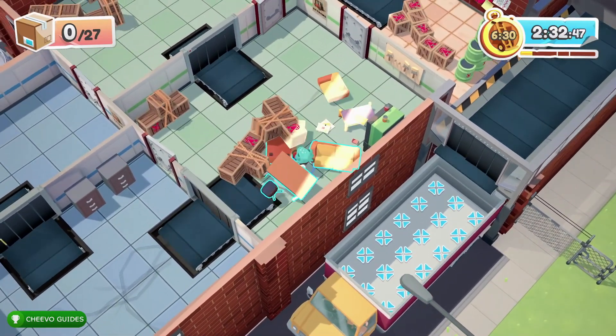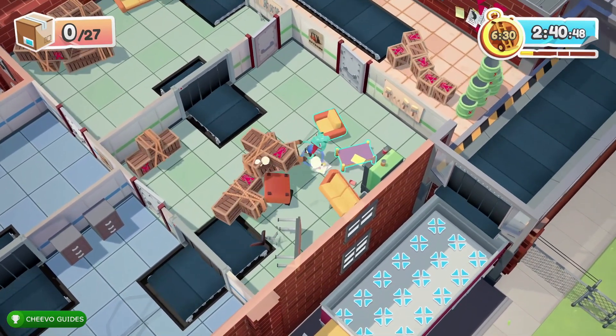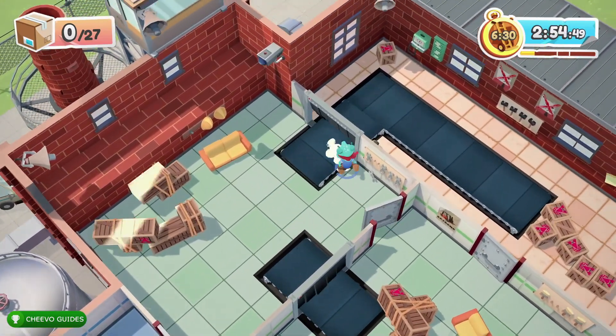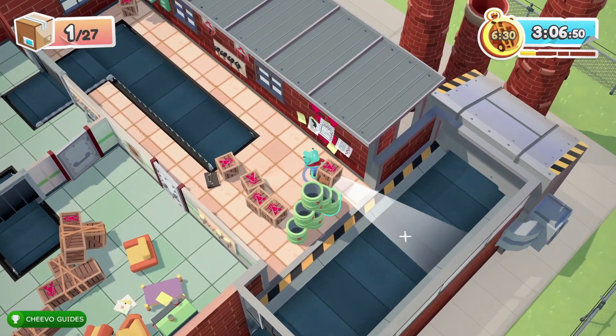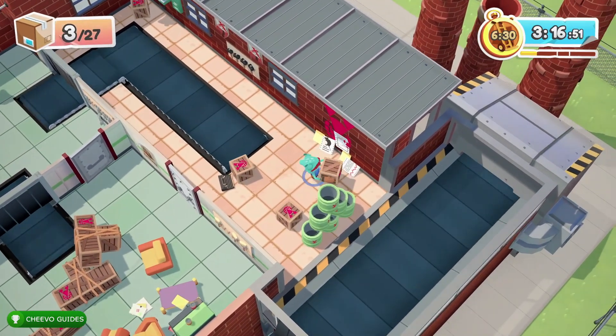I want to talk about the bonus objective for not putting any items through the doors. You can use the doors yourself — you just cannot have any items touch the doors. Even if any items touch it without you necessarily putting them through, this will disable that bonus objective. So if you see any items touch a door, you're going to need to restart.